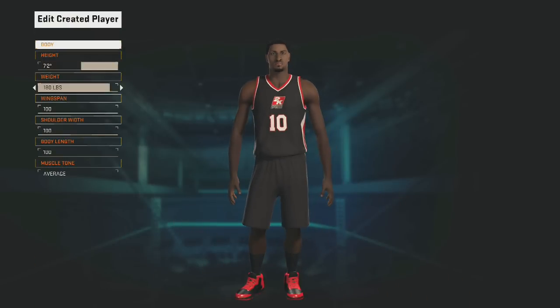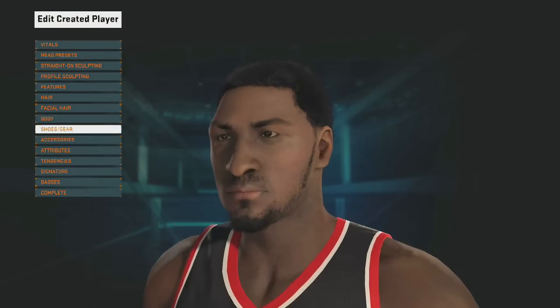You should copy this: height should always be seven-two — seven-two point guard, that's the whole point of this glitch. Weight 180, wingspan always maxed out, and muscle tone average. It's always got to be average because he will look bigger and stockier compared to, like, grip muscle tone. You guys were asking about the invisible stomach glitch.